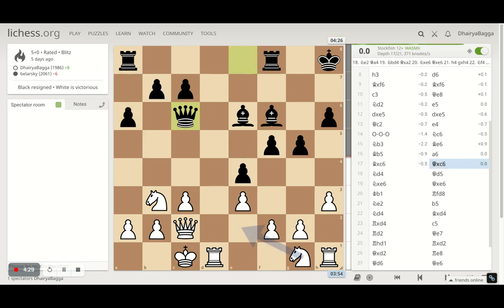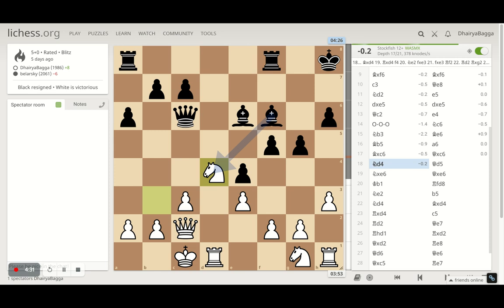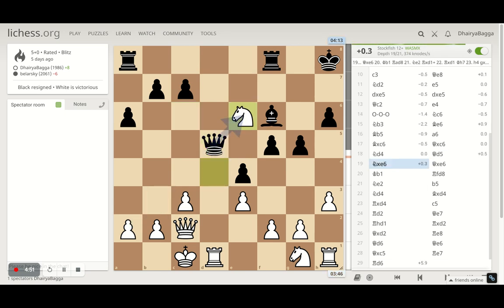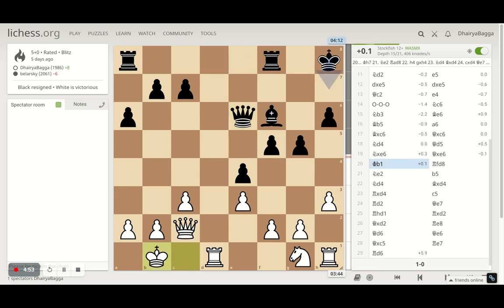Opponent takes back with the queen. I went with knight to d4, hoping the opponent can take so I can get rid of the bishop pair, which can be tricky in the endgame. Opponent denies that and places queen onto d5, eyeing the diagonal and maybe willing to exchange queens. So I took on the bishop myself, opponent takes back with the queen. Then a simple move — king to b1, saving my pawn on a2.